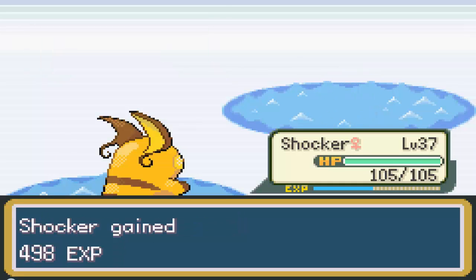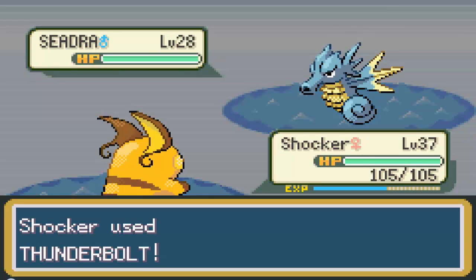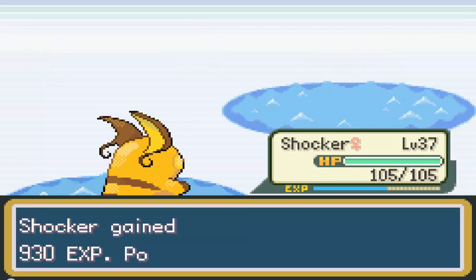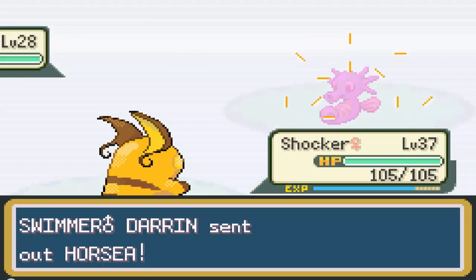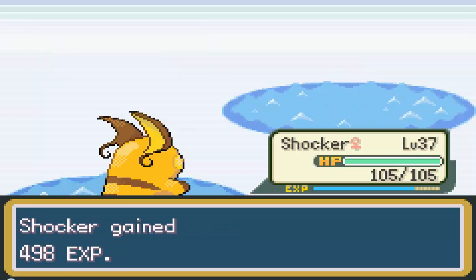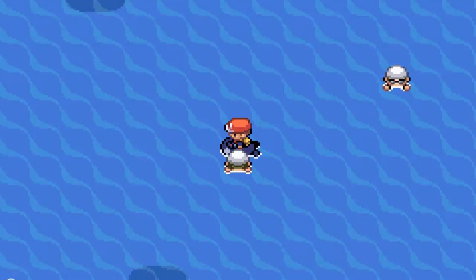Blaine's Pokemon have to be — at least his Arcanine — towards level 50, because Sabrina's Alakazam was level 43 and he was pretty tough. It just makes sense that the next Gym Leader's Pokemon would be at least five levels higher — at least his strongest stronger than her strongest. I'm thinking about giving Blastoise a chance out here to get a little more experience, because I'm not really gonna be using Raichu much in the next Gym Battle.